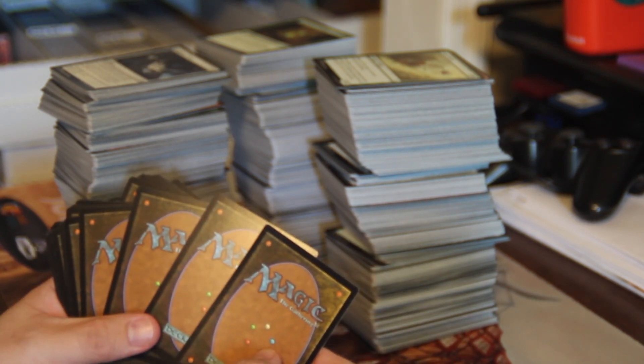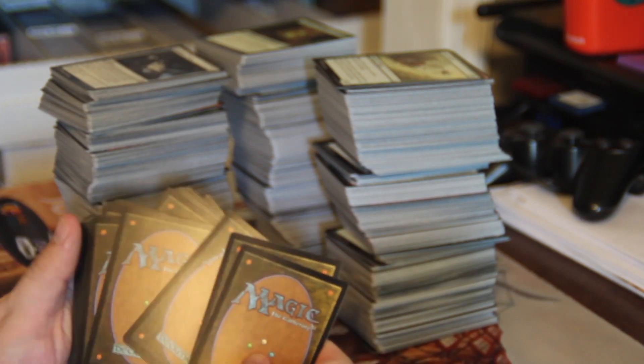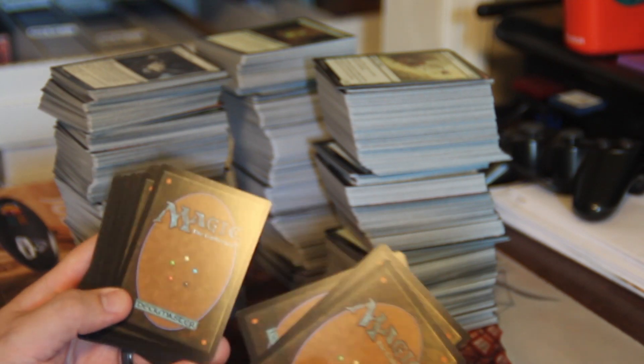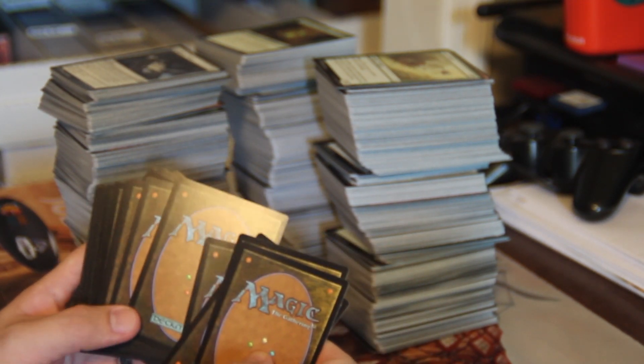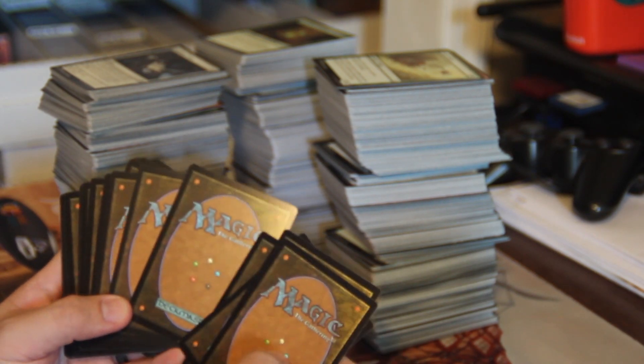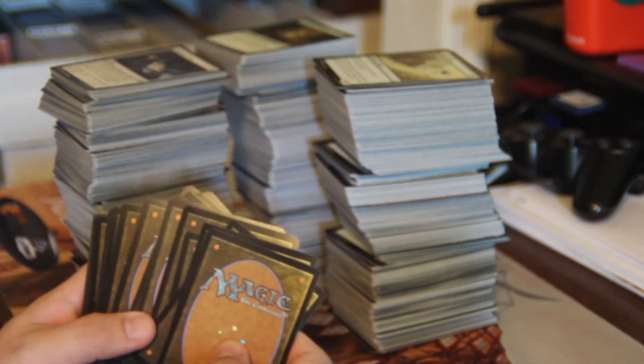I've noticed that the current way I organize my cards, while it works okay for me, would not be very intuitive for anyone else who may eventually pull orders, and it does let me down occasionally. So I'm revamping my bulk sorting process, and I'm going to demonstrate that with this pile of approximately 1,500 Amonkhet cards.